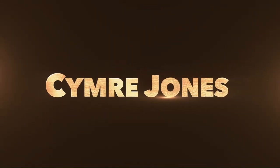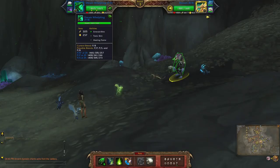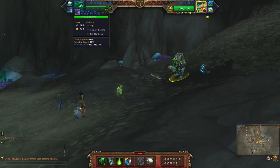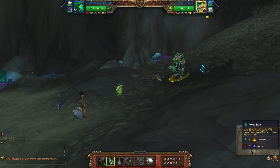Hey guys, this will be my dragon team using the Dream Whelpling — I have a Power Balance breed. The abilities are Emerald Bite, Toxic Skin, and Healing Flame, followed by the Nether Whelp with Needle Claw, Void Slap, and Ashes of Outland. Finally, I have the Thunderscale Whelpling with Zap, Ancient Blessing, and Core Lightning.